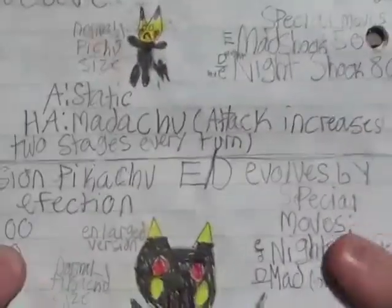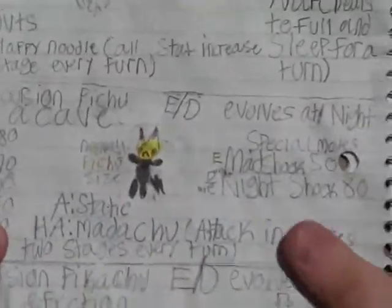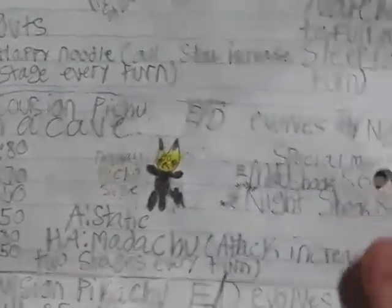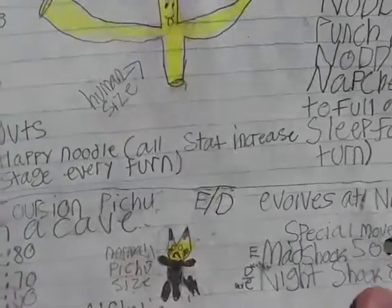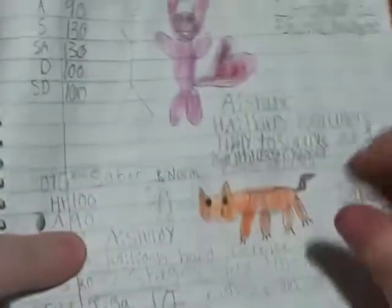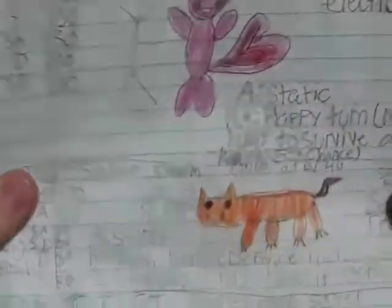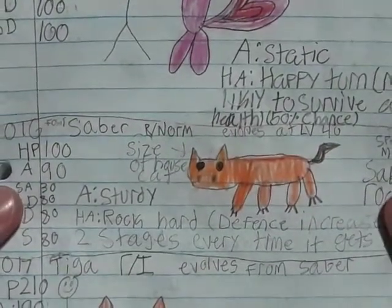Then we have Corchian Pichu and Pichu, which I actually like this design. You have to evolve it at night in a cave. You can get a level 2 Corchian Pichu if you hatch it from an egg, then level it up at night in a cave. Corchian Pikachu right there, and then you evolve it with full affection and it turns into Corchian Raichu, which is actually happy for once. We also have Saber, a fossil Pokémon — rock-normal type. Then Taiga, which is rock-ice.